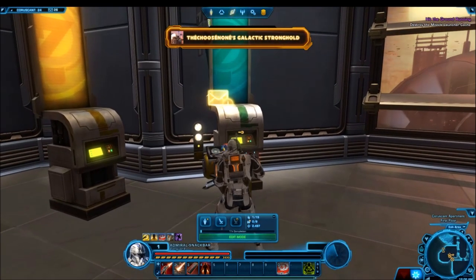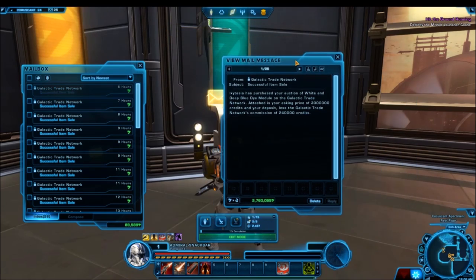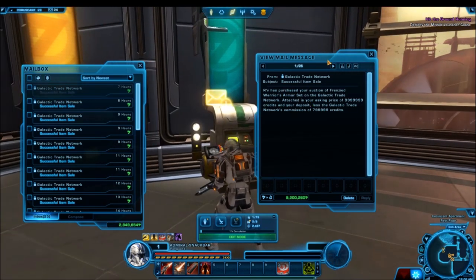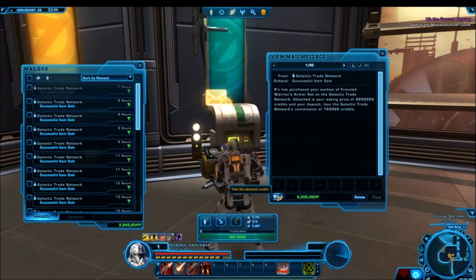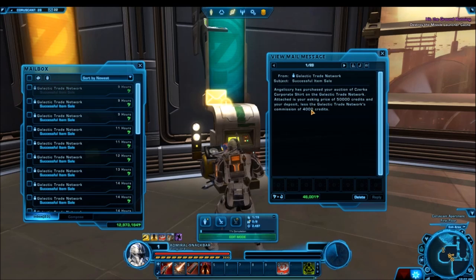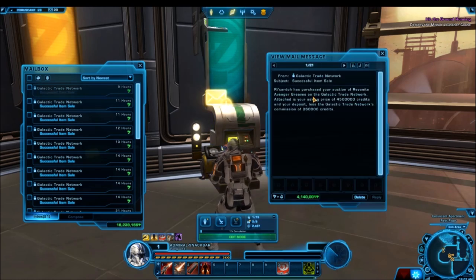Welcome everyone to another Star Wars The Old Republic video. This video is a credit making guide on the best and fastest, most effective ways of making credits with patch 6.0. With the new Onslaught expansion, I've been experimenting with the best ways to make credits now. It's really changed from the past — buying low, selling high on the GTN, playing cartel market items — but now crafting has taken a huge role in making credits fast and consistently.